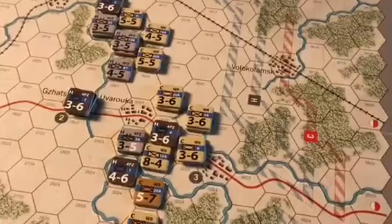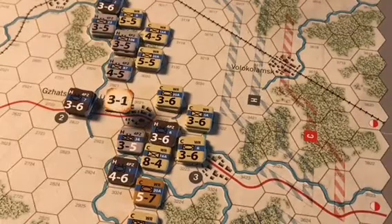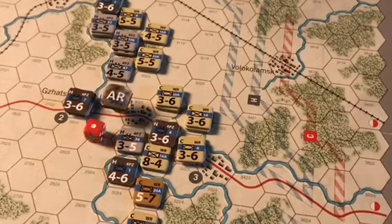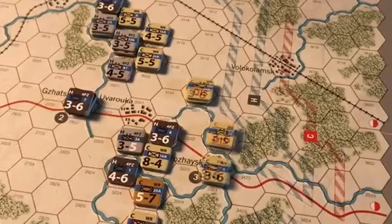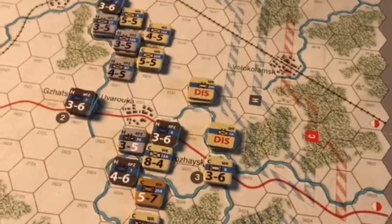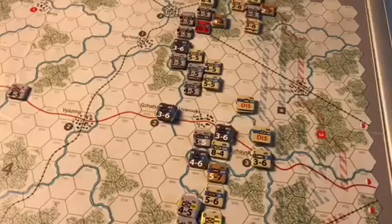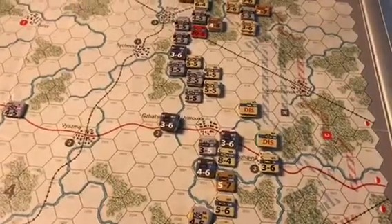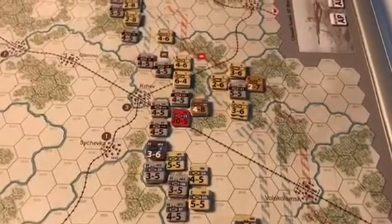Near Uvaruka, the Soviets have a 3-to-1 attack against two surrounded panzer grenadier divisions with no modification. Rolling 1d6, the result is a 1 modified to a 0 — attacker retreats. All three stacks of Russian units retreat one hex and are flipped to their disrupted sides. Mixed results for the Soviets in their attacks around Uvaruka.